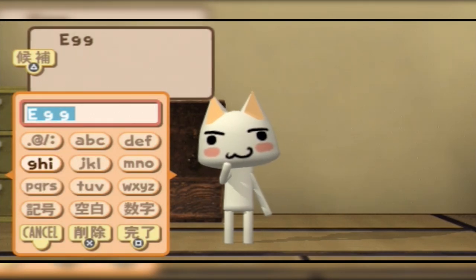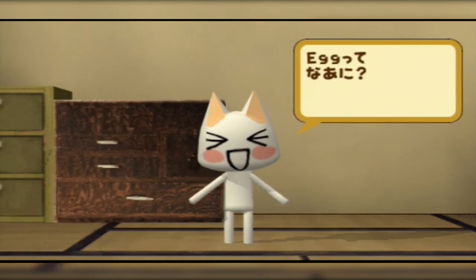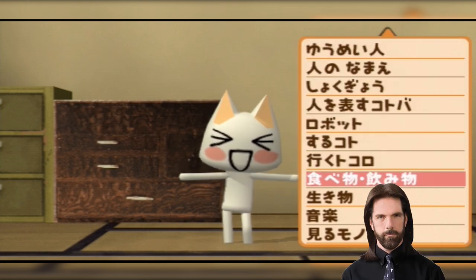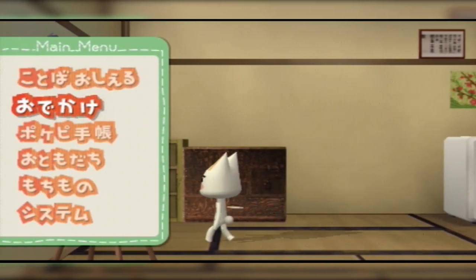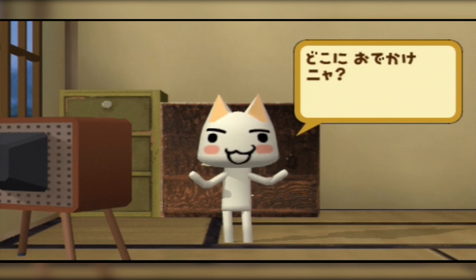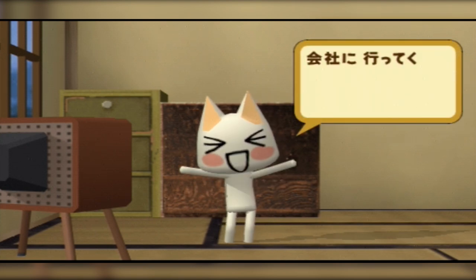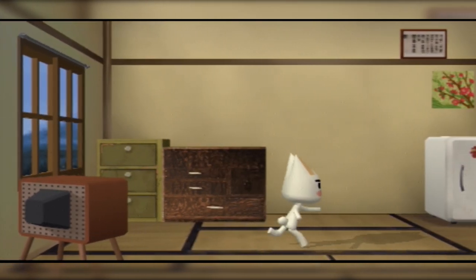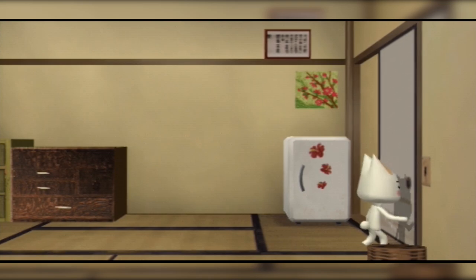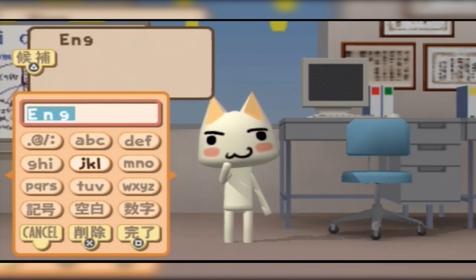Playing it made me realise what a nightmare this game would be to officially translate. When you teach Toro the name of a person, one of the submenus asks you to choose their social standing in relation to yourself — requiring knowledge of Japanese honorifics like san, chan, and senpai. The game is full of Japanese idiosyncrasies like this, making it a complete nightmare to translate even into English, let alone a language like French where every noun has a gender. That said, the PSP version is just better in almost every way than the PS1 original.